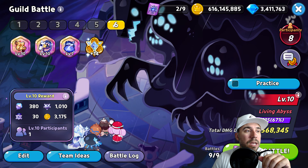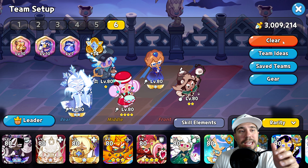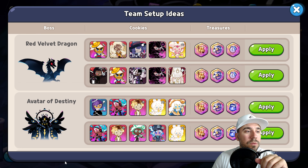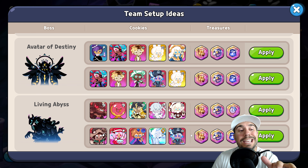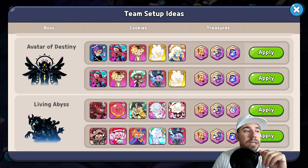That is our Red Velvet Dragon team. Now it's time to move on, collect those rewards, and check out Living Abyss. Last time this is the team we covered — we do a lot of damage with this one. To find Living Abyss in team ideas you just scroll down a little bit.